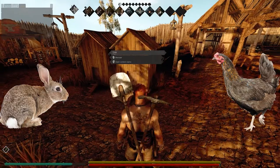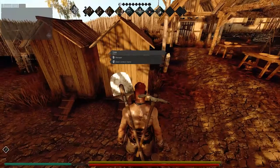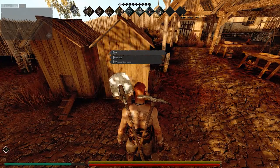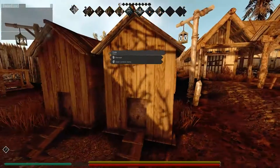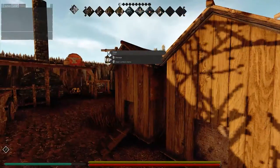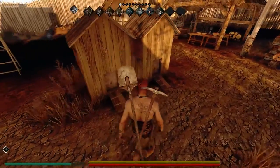What you do is you build one of these things — this is called a coop. I think it's level 50 construction to build one of these. These require 30 boards, 10 plant fibre, and I think it's 60 nails.